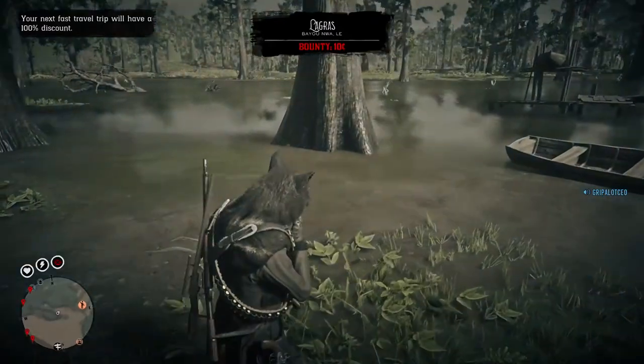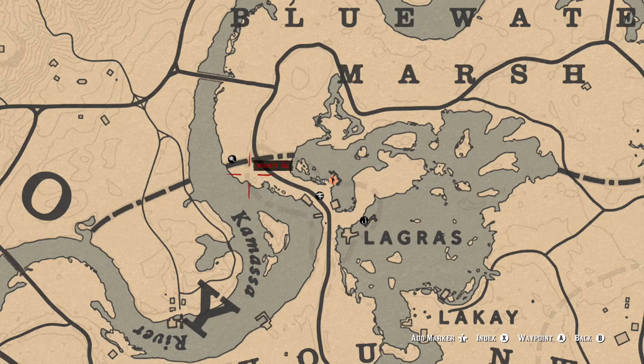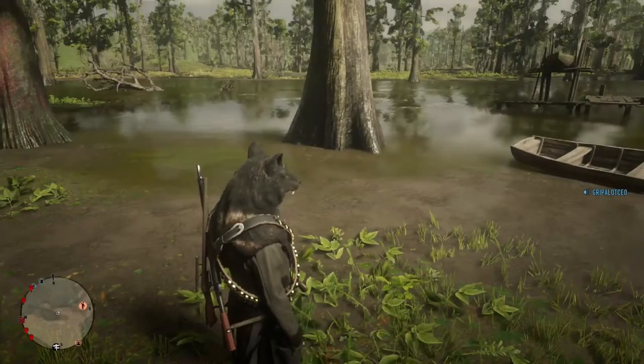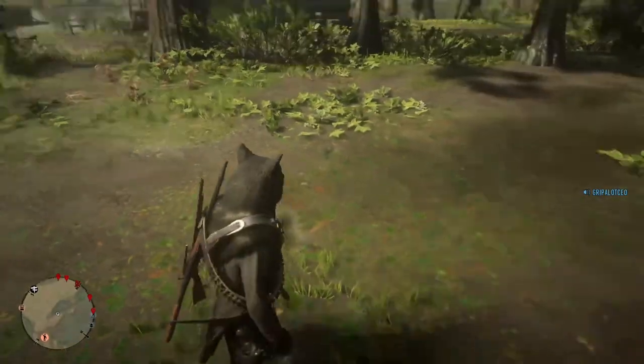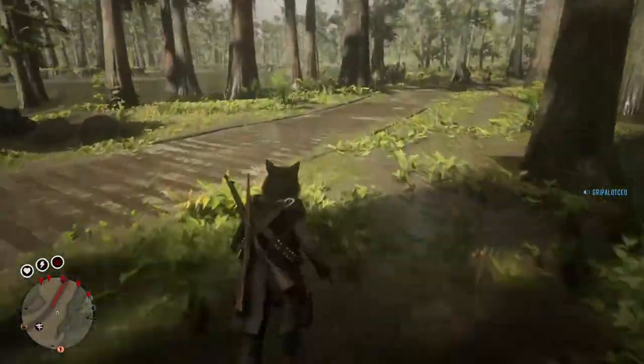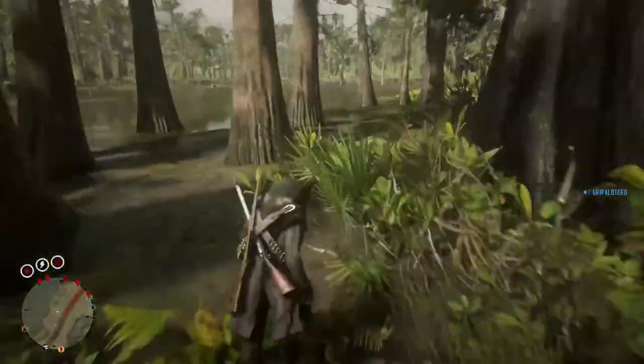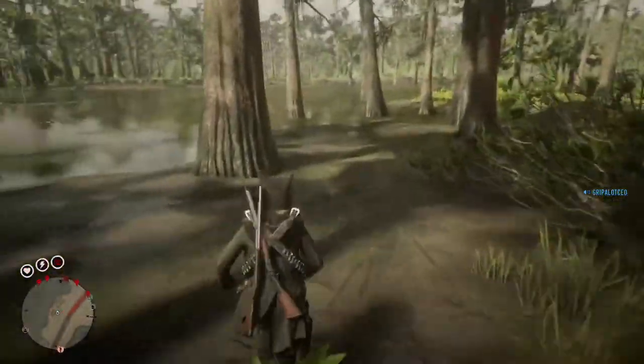This looks like a nice channel right here — let's check the map. Okay, that's a nice little channel, but let's go over here to an actual channel. We're looking for channel catfish, so why not look in an actual channel of the river, right?